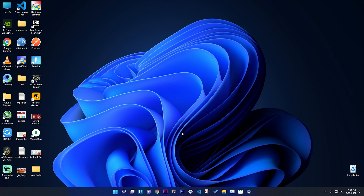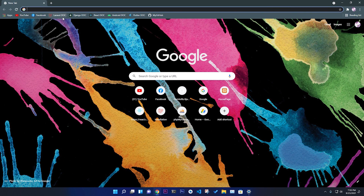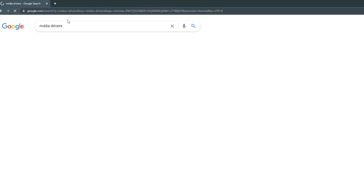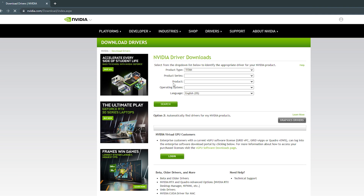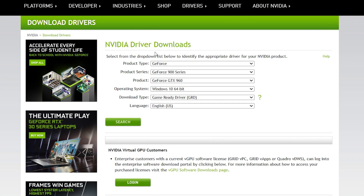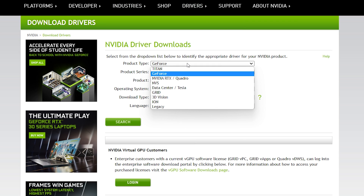What you need to do is go to Google and search for NVIDIA drivers, because they just updated it. If I zoom in, you can see the NVIDIA driver download section. Go to Drivers and GeForce Driver and you will get all of those options.